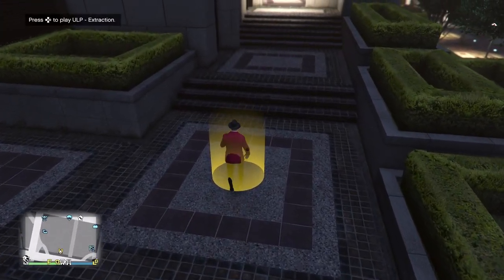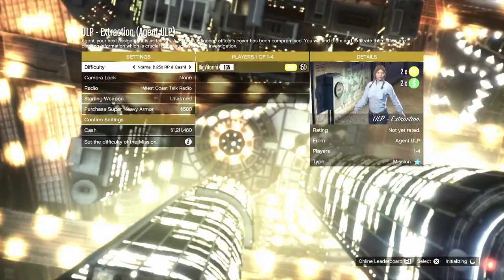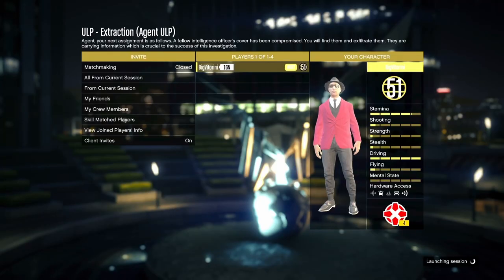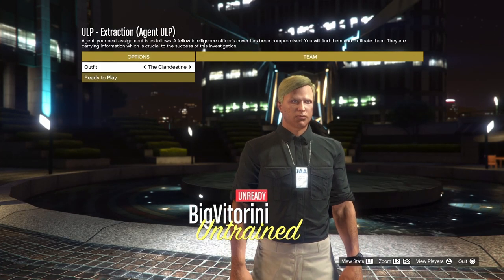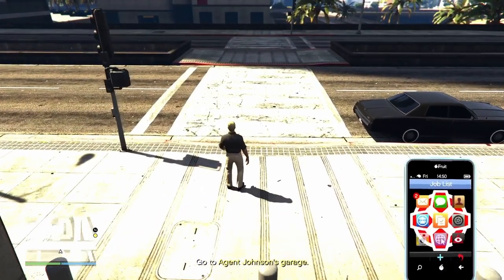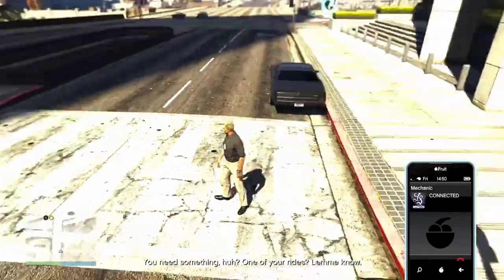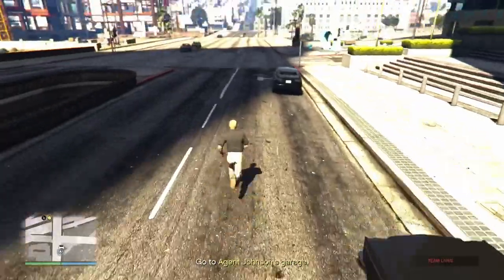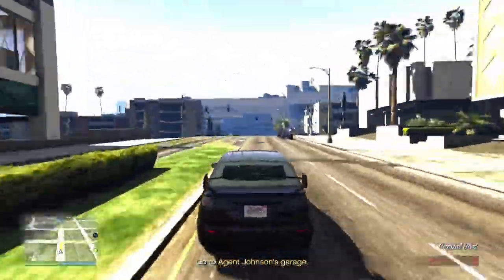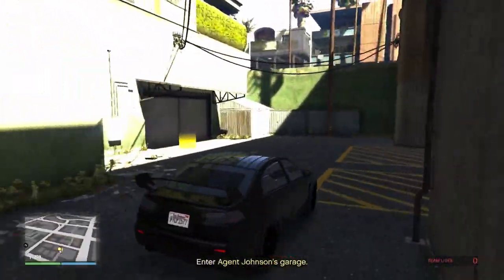This is Mission 3, called 'Extraction' — it's actually a simple one. Start up the mission on hard difficulty for extra money and do it completely solo. Once you start, I always recommend using the armored Kuruma for protection from enemies. If you don't have one, go ahead and buy one — it's really worth it for every mission.